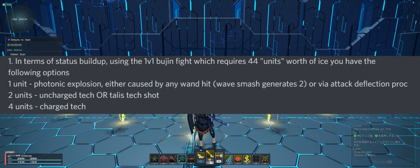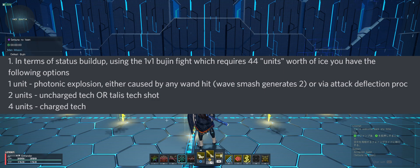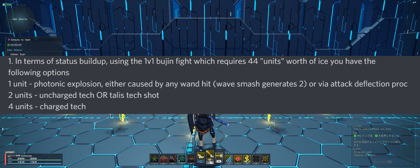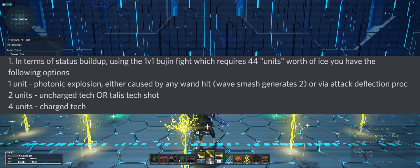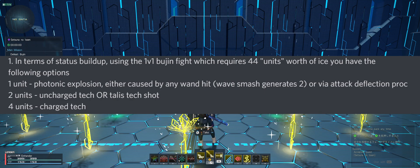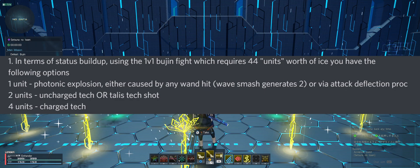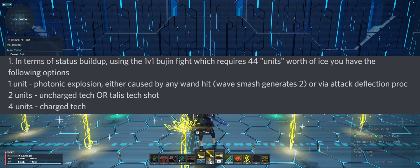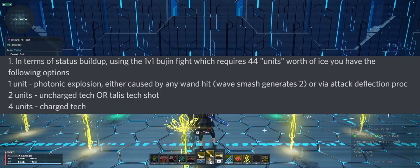Status effects in NGS are a little different than how they're treated in PSO2. In PSO2 you have a chance to inflict a status, but in New Genesis status is actually a threshold. To freeze something, it has a number of units it needs to hit before it's frozen. Photonic explosions - wand explosions when you hit something with the wand - generate one unit. Wave Smash, the photon art, generates two. Uncharged Tector Talus gives two units for every attack, and charged Tects give four units.